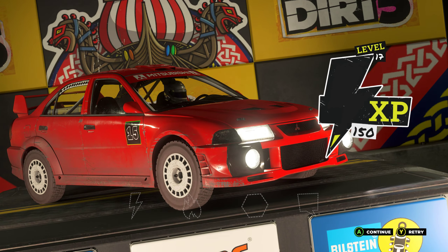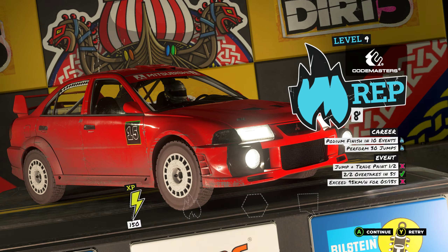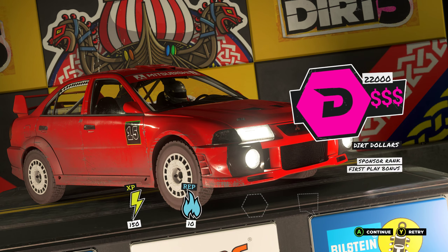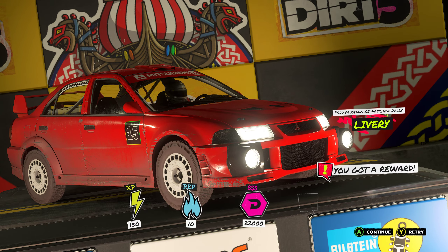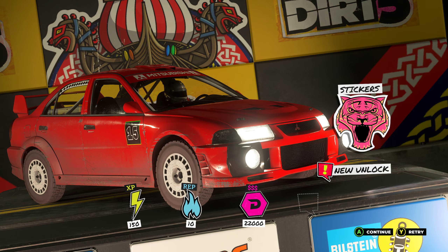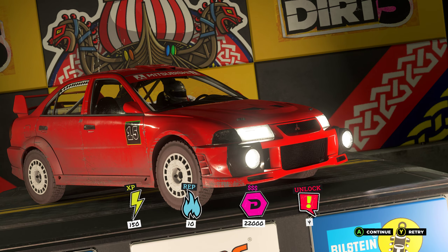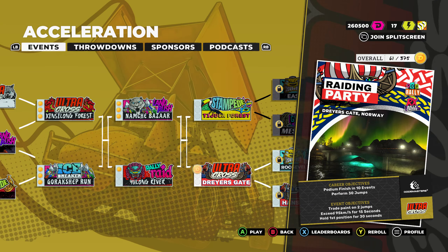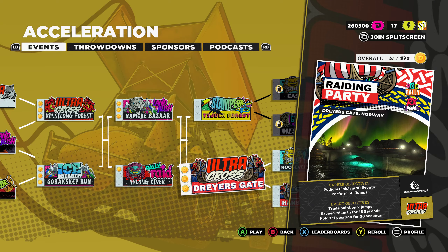There are different points at the end of a race. You get your XP, you get your reputation, you get your Dirt Dollars which is what you use to buy cars and some of the livery bits. I've unlocked different livery stuff, textures, and stickers, as well as some profile picture unlocks with various options.